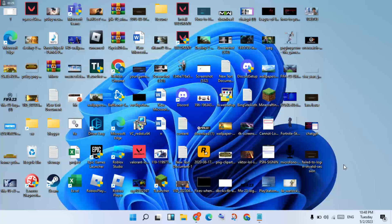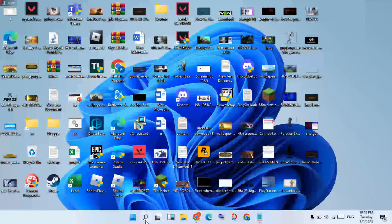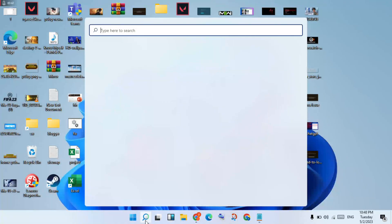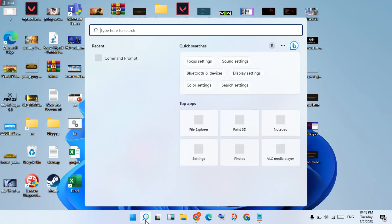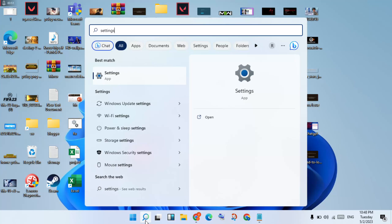If the problem is not solved, go to the next step. Close Minecraft and go to the search bar, search for Settings, and click to open it.